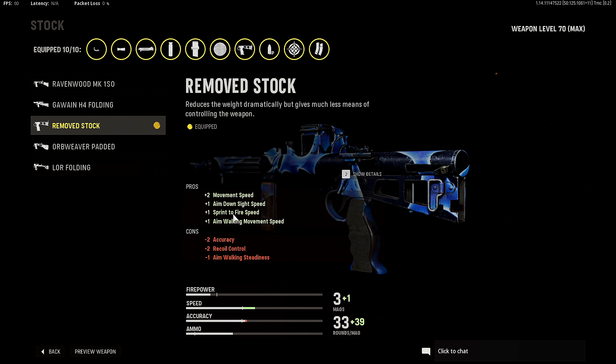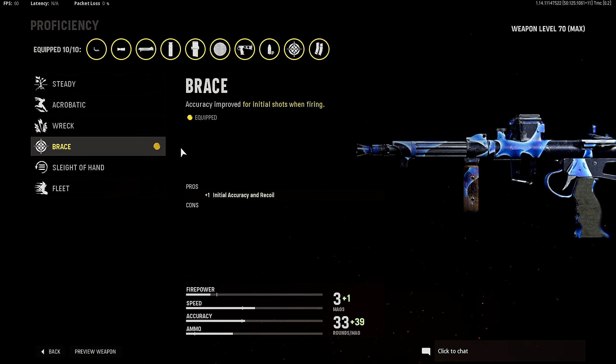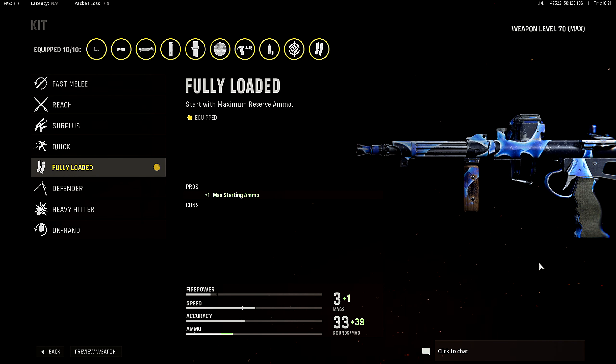Moving on to my optic — this is preference if you guys want to rock an optic or not — but I'm rocking the slate reflector. This is just my favorite optic to run on any weapon in Vanguard to be honest. And lastly for the stock, I'm rocking the remove stock for plus two movement speed, plus one aim down sight speed, plus one sprint to fire speed, and plus one aim walking movement speed. Being that I'm running an SMG, I want to rush around corners in general. That aim walking movement speed makes it easier to strafe in and out of gunfights, and that sprint to fire speed means I won't be caught lacking when I tactical sprint around a corner.